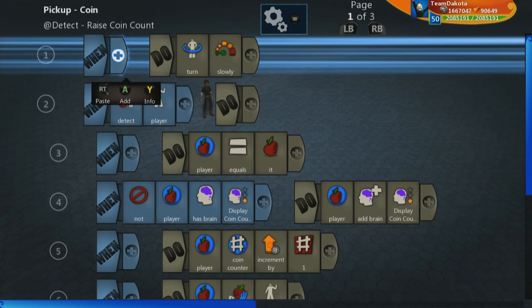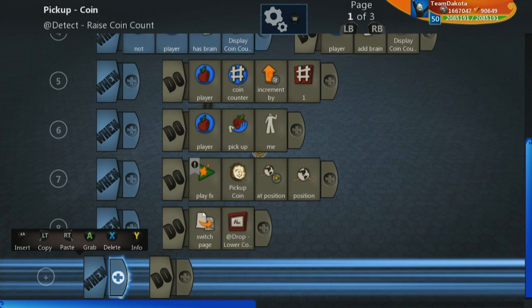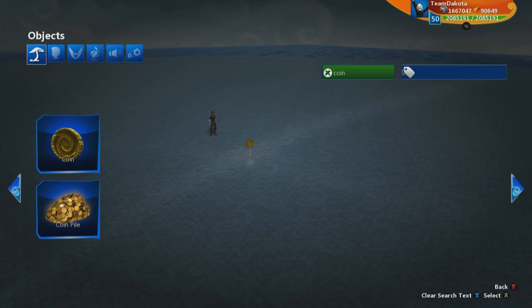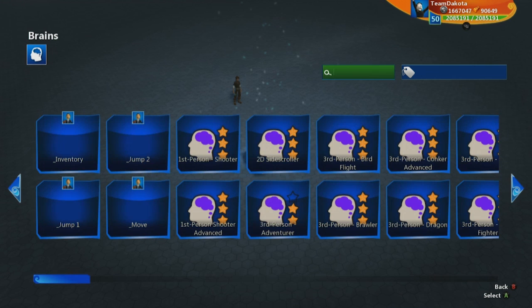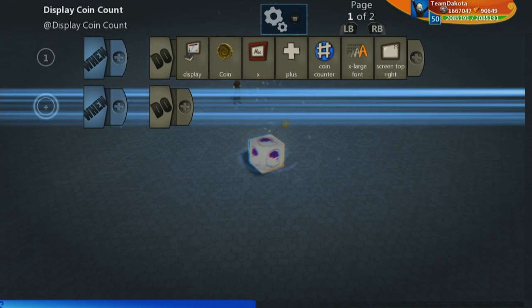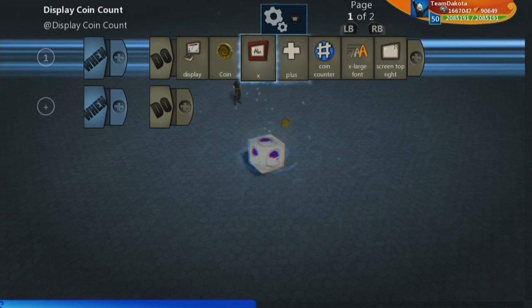There's some things happening with inventory — pickup and dropping from inventory — but you don't need that to make a basic collectible. The 'display coin counter' brain is very simple — it's actually just a single line of code. If you come across a brain like that in the gallery and don't know how to look at it, pull up an empty logic cube and then go to brain gallery to find it. It displays the coin counter as 'x' plus the coin counter number.